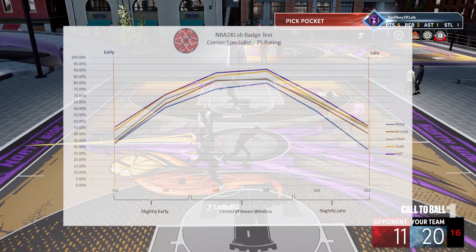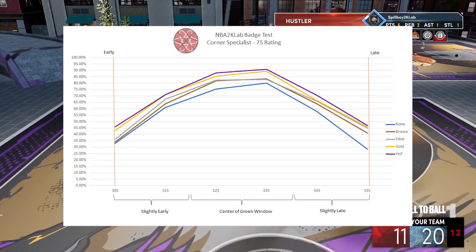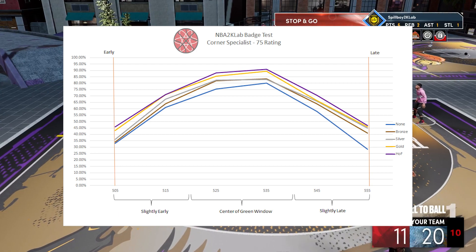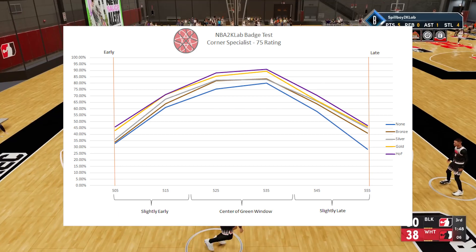You can see those in the graph here. The boost is decent at bronze, giving the shooter in this test about a 5% make increase over no badge throughout the green window. Silver isn't showing us much, so between these two levels bronze looks like a very solid return for one badge point.